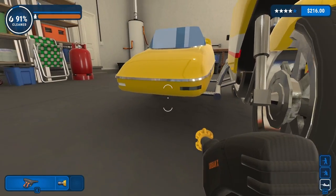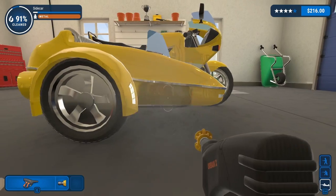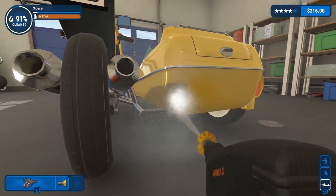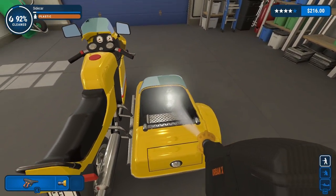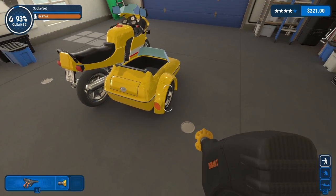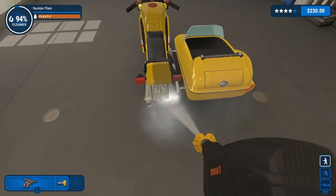We've sort of already blasted through a lot of this. We can get some of that. Let's see what we can do to finish off this sidecar. Sidecar is almost done, but I'm missing something — probably missing the inside of it. Yep. There we go. Sidecar looks great. I think everything on that side is done. There's the fairing and the seat, and some more items. We're at four stars, 94%.